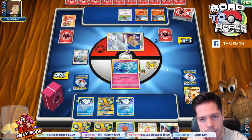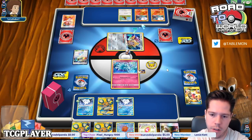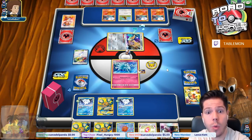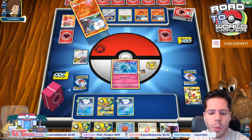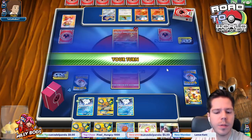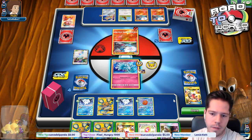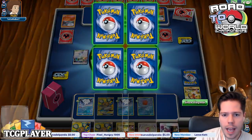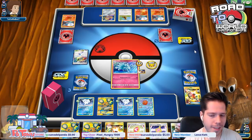Alright - double Blacephalon! He must go for a knockout here, right? He absolutely has to. Wait, what? He chooses not to? Why would you do that? I do not understand that, but I'm happy - I am happy to take that extra KO, because now even if my opponent knocks out the Dedenne, I think we're going to be able to win. I actually think we are going to be able to win this matchup. Because I am two prizes ahead - even if my opponent goes double Custom Catcher on the Dedenne, he's not targeting one of my attackers.